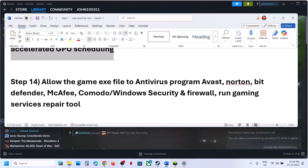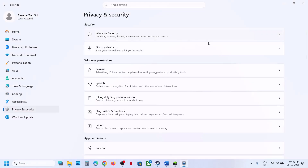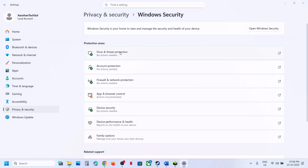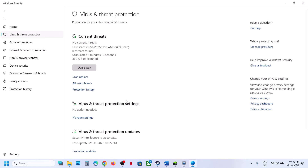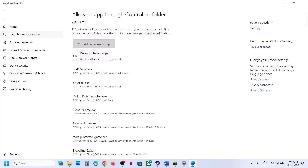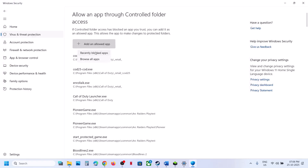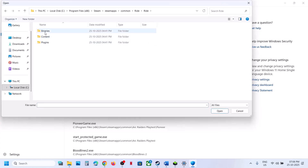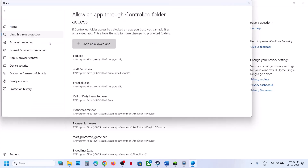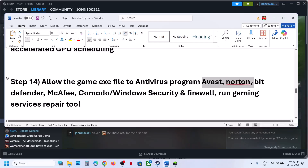The next step is to allow the game .exe file in your antivirus program. If you are using Windows Security, go to Privacy and Security, Windows Security, Virus and Threat Protection. Scroll down and click Manage Ransomware Protection, then Allow an App through Controlled Folder Access, click Yes to Allow, then Add an Allowed App and Browse All Apps. Go to the game installation folder and select the .exe file. Also browse to Ride > Binaries > Win64 and select that .exe file. If you have a third-party antivirus like Avast, Norton, Bitdefender, or McAfee, do the same — add both .exe files.